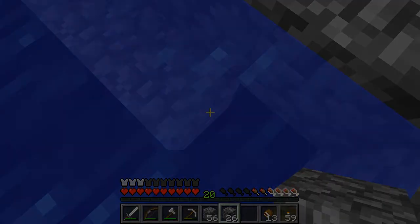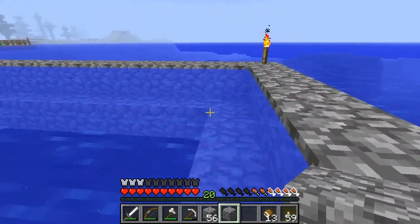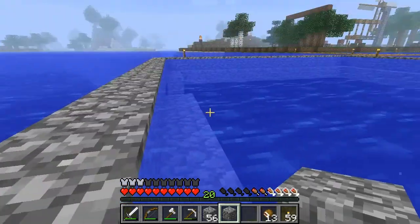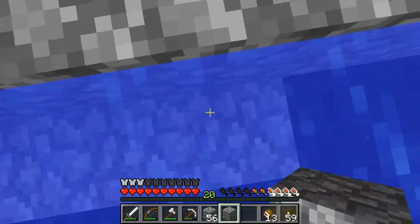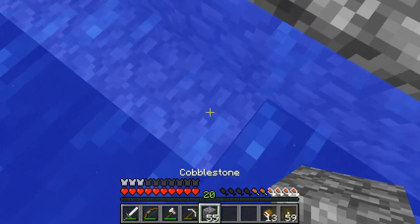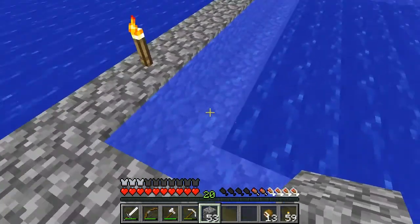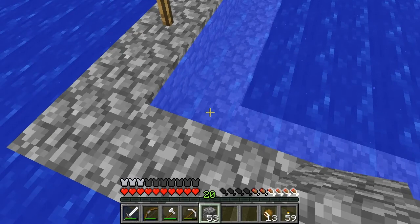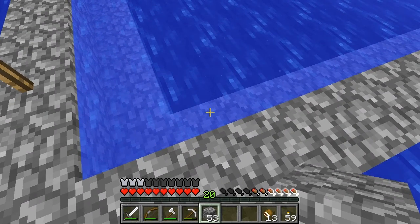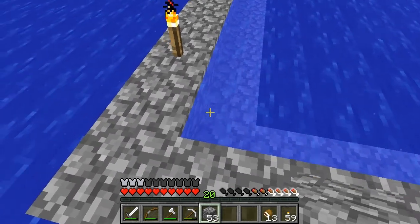Oh, it really stopped! I just realized — I can't have these corner pieces of water because otherwise it'll just create an infinite spring and flow into the middle, which is not right. So I'm going to have to do something here. The best way would be to do it a layer lower. You can't have these corner pieces.